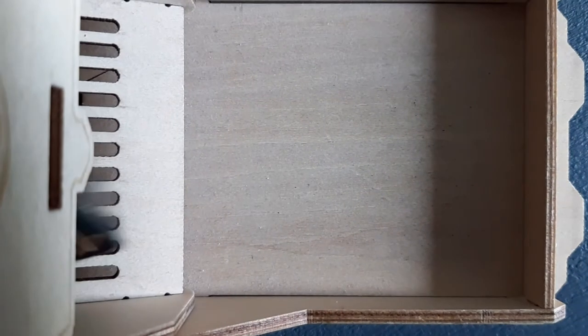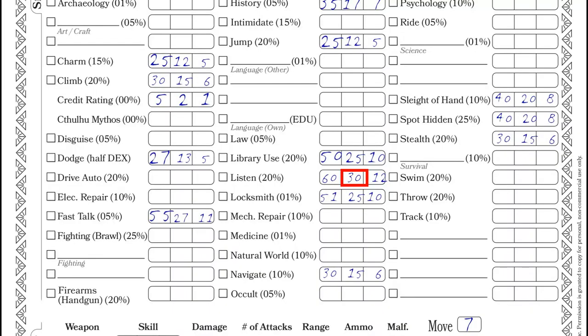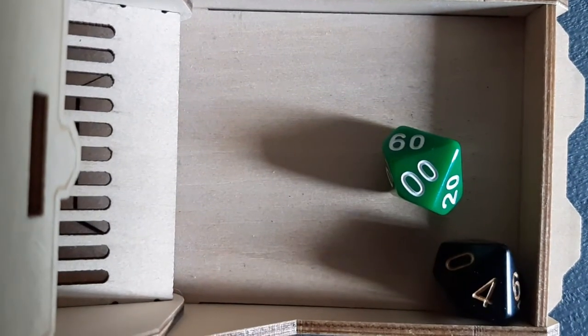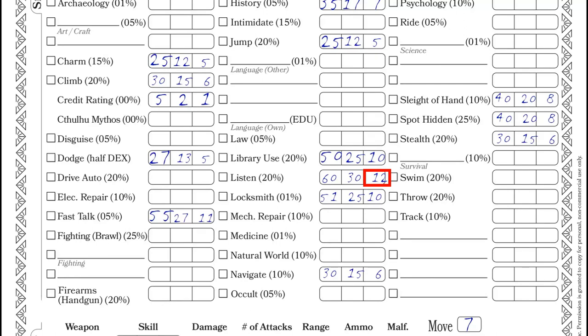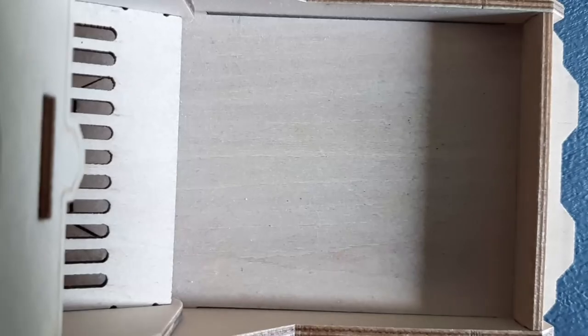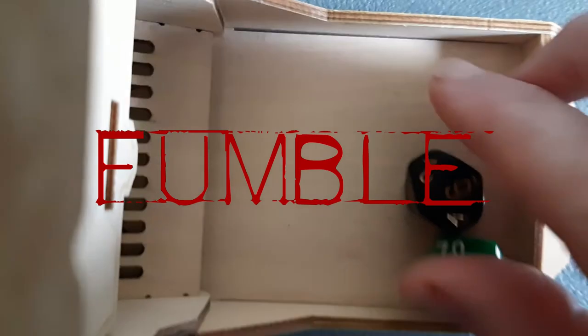Sometimes achieving a task is particularly hard — in this case, the keeper will ask for a hard check. To succeed a hard check, you must roll under the half value of your skill. And to succeed at an extreme check, you must roll under the fifth value of your skill. That's all you need to know to play. You've got your character, you know the rules, and everything else you'll discover during gameplay — whether you want to or not. Good luck and thanks for watching.